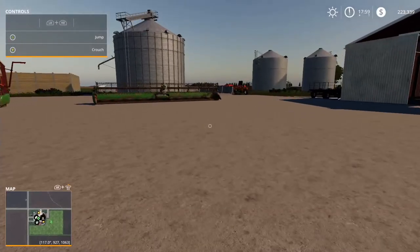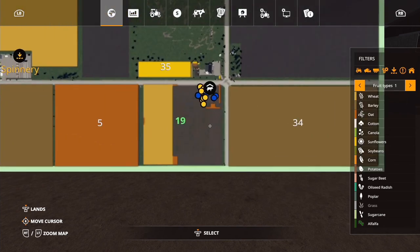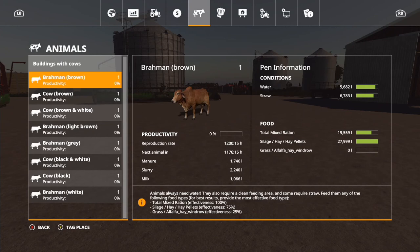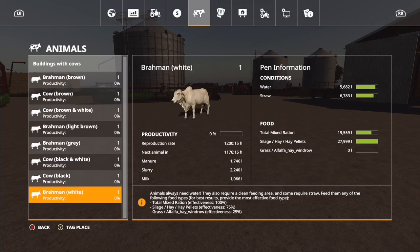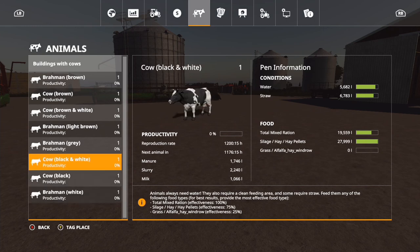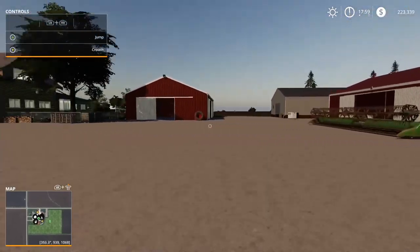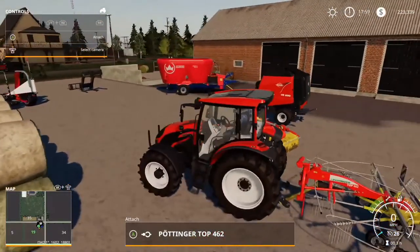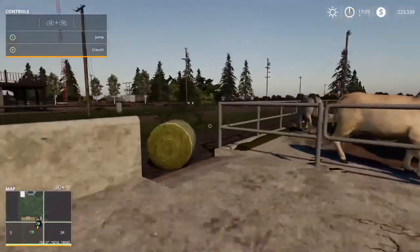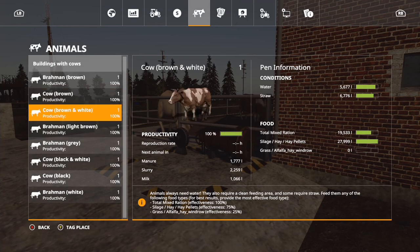I want to go ahead and expand on the livestock farm down here - basically I want to either add the full capacity of cows or add another co-pasture building, it depends. We have some milk, some slurry, and some manure there. Productivity is still 100%, good.